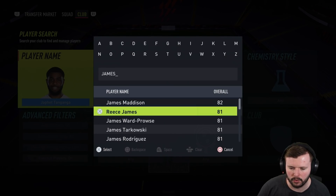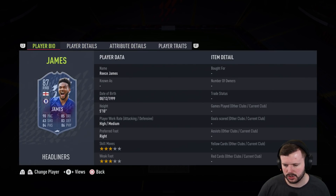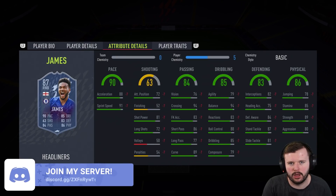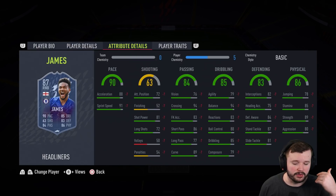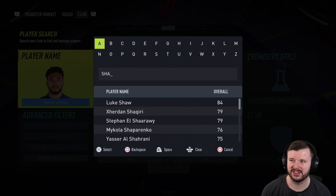I actually have a soft spot for Reece James — I used his 84 in-form for quite a long time. He does have the Headliner card here: five foot ten, high-medium, three star weak foot. This is a solid card and a good fullback defensively with the pace he's got. But when you look at the pure defensive stats — 82 interceptions, 84 defensive awareness — similar to a lot of fullbacks, he can get caught. I actually prefer this card played at center back. Although he has the high-medium work rates, he has the pace to make up for it. You get more out of him there given his passing, his turn, and 89 strength.